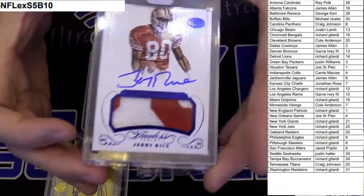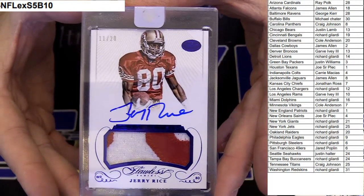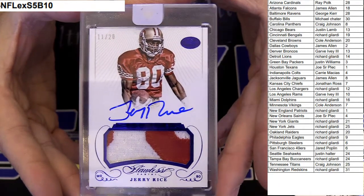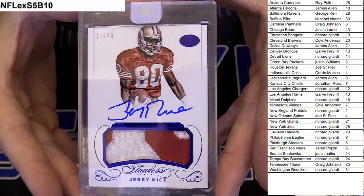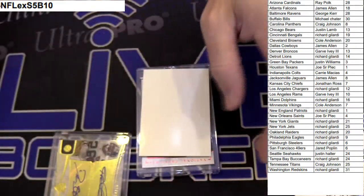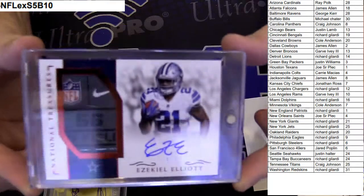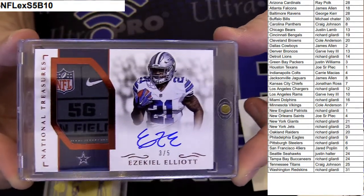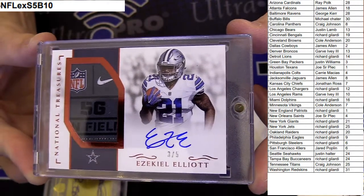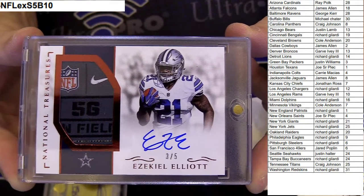Next up, Pat Auto Mega Jerry Rice from Flawless, 11 of 20, going to Jared. Congrats, nice Rice pickup. And the last one off the sell sheet, guys — the epic Zeke Elliott. This is one we thought might have been left. It was either this one or the Brady, and it was Zeke. The tag patch from NT, guys. My goodness, what a pull for James — three of five, number two on his preference.